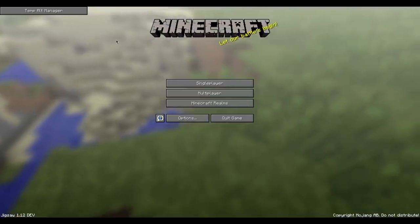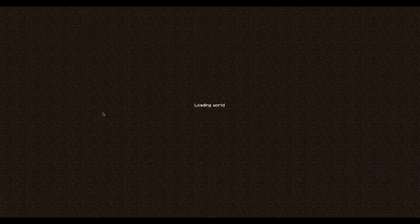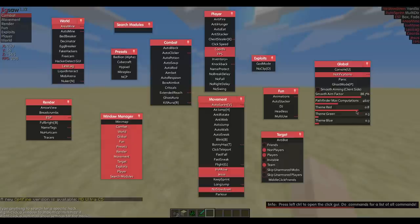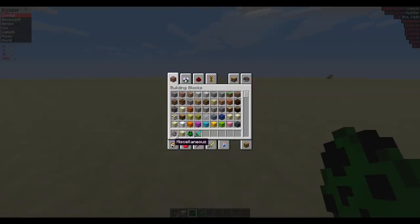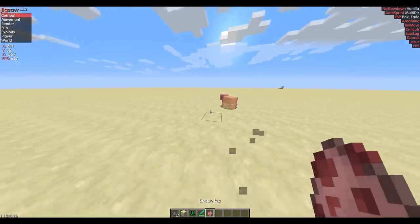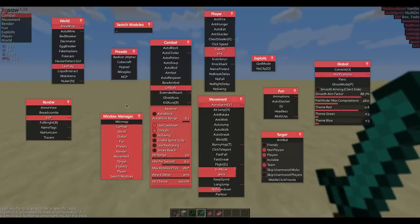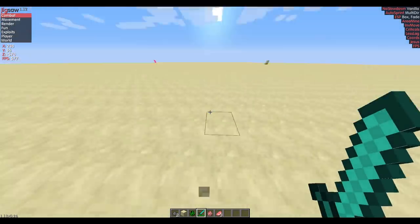As I said before, Jigsaw 1.12 is in development. Let's go into the hackyboy world and I'm gonna show you some new stuff. Some cool stuff I added is the sprint crits. If I use criticals without the sprint crits, it's not gonna critically hit the target, as you will see. It didn't crit. That's because 1.12 doesn't allow you to critically hit a target while sprinting. So if you turn on the sprint crits option, you will be able to critically hit. That's pretty cool.